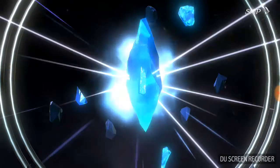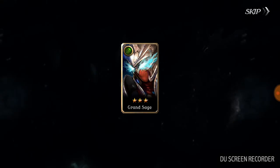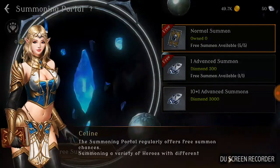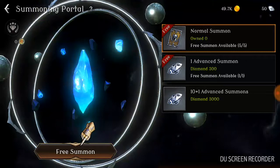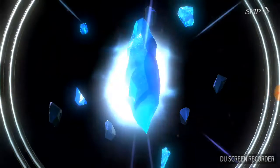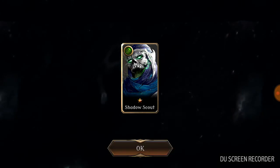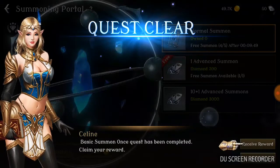You get one advanced summon free remaining, plus one guaranteed ticket. Let's go ahead and do that. We got the Grand Sage — I wish it had a cutscene showing the full body picture, that would be pretty awesome. We also get one free normal summon, and we got a Shadow Scout.